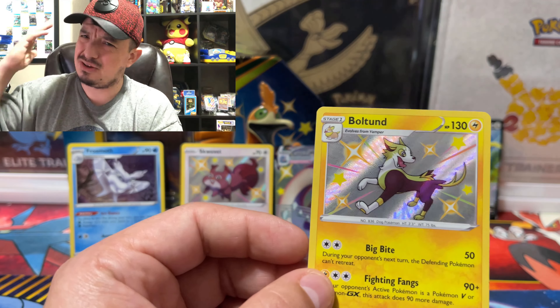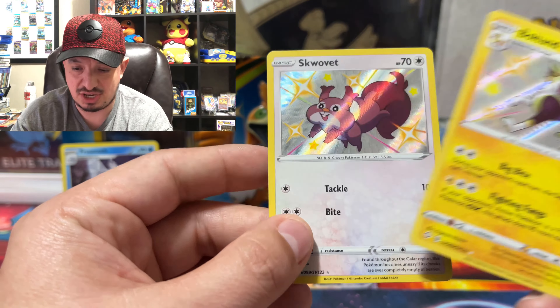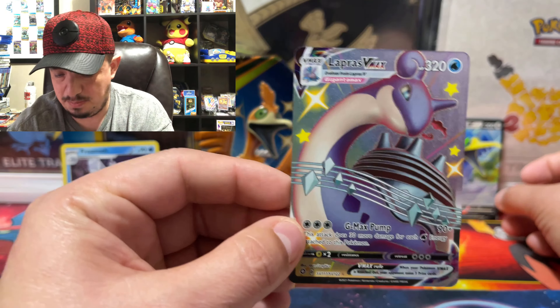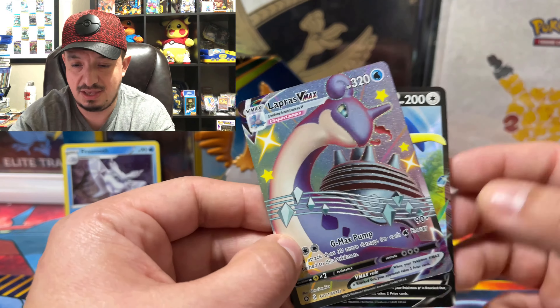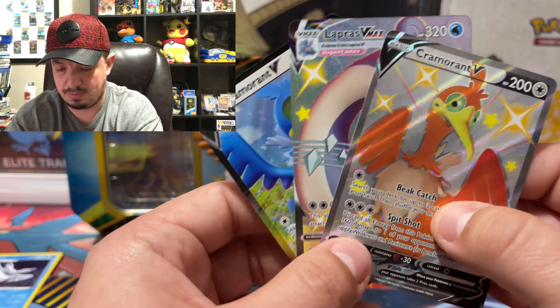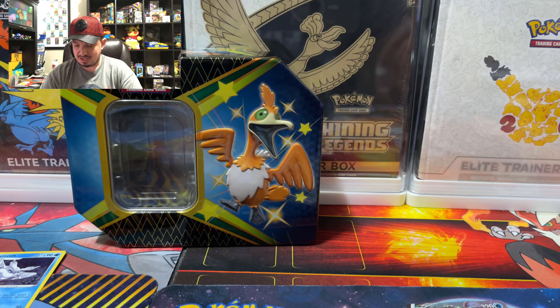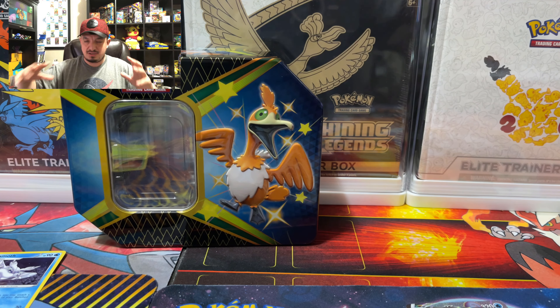I usually don't do recaps anymore but there are so many good pulls on this set that we're going to do one. We have shiny Shuppet baby shiny, shiny Boltund baby shiny, Lapras V-MAX shiny, Cramorant V — the one that comes on the front — and the Frosmoth, which is a great card. I'm in love with this set and I'm going to open one of each product here on this channel. I want to keep some sealed because I love it so much — it's like Shiny Fates or the 20th Anniversary or Hidden Fates, just a beautiful set.